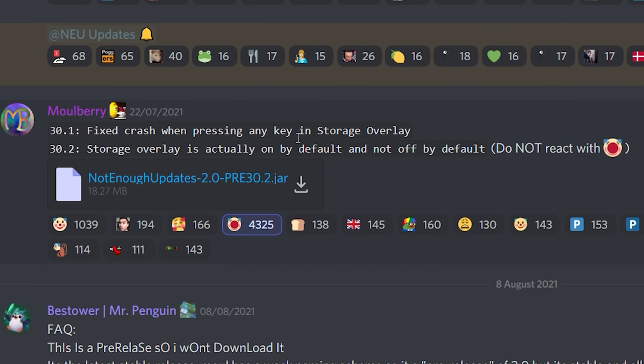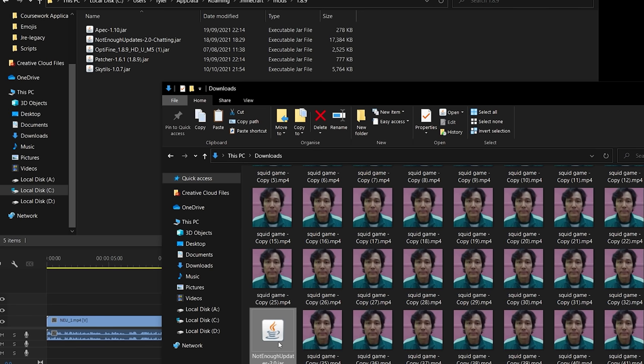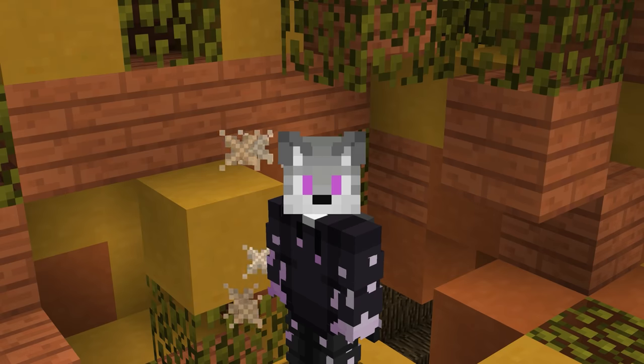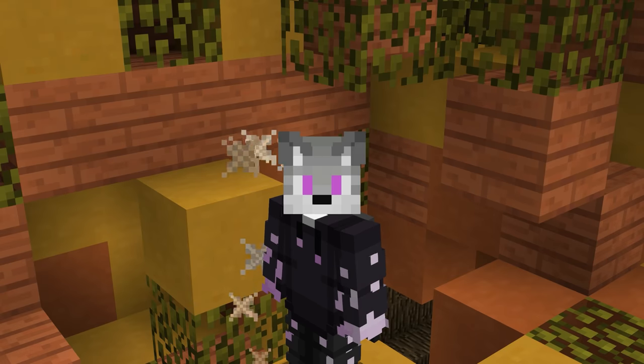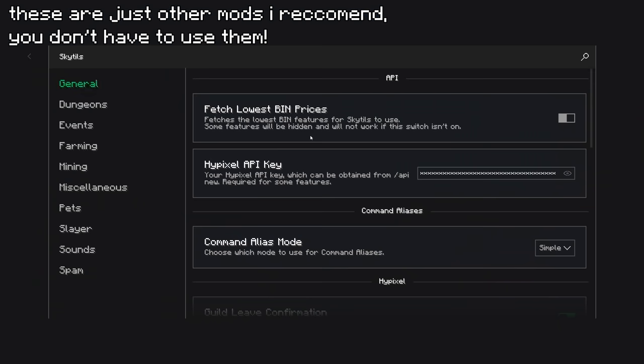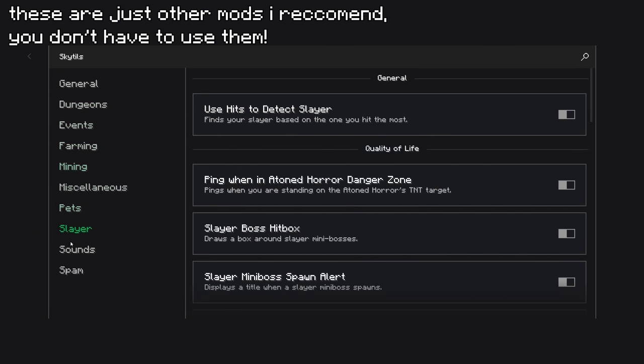Getting started. To get started, you're going to obviously want to download the mod, and to do this you just need to drag and drop it into your Forge mod folder. If you don't have Forge, I'll leave a download tutorial in the description for you. I also suggest using Optifine, Patcher, and Skytales with this mod, but that's a topic for our last video.